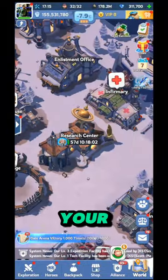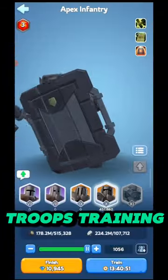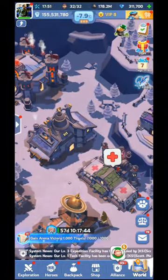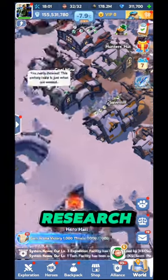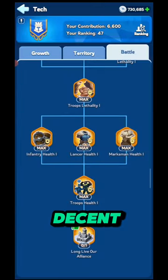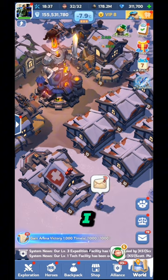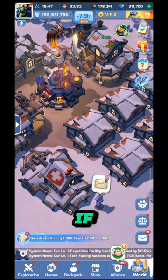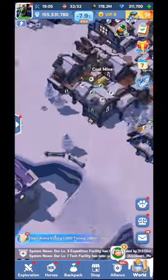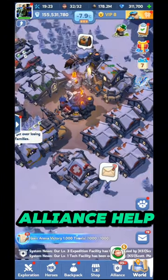Always use your speed up during that time - wait for the president power and then use speed ups. This applies to buildings, research, and training. The president can give you research power, and you can get vice president or education minister, which increases troop training speed. When you get those powers, use speed up so that using a small amount you can complete big tasks. Also, whenever you are upgrading any building or research, first wait for your alliance help, then start using speed up after the alliance help is done.